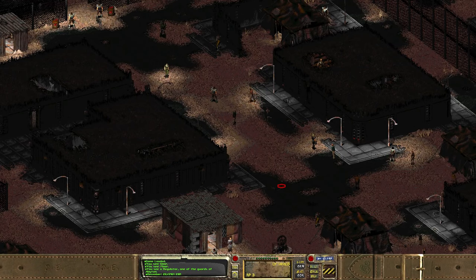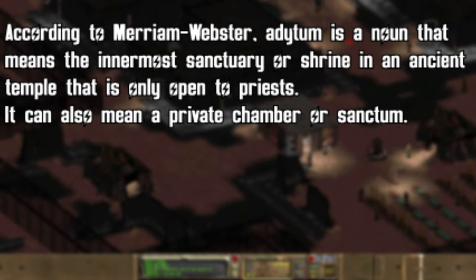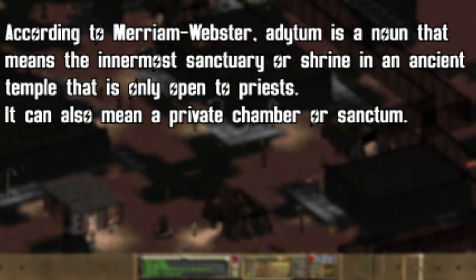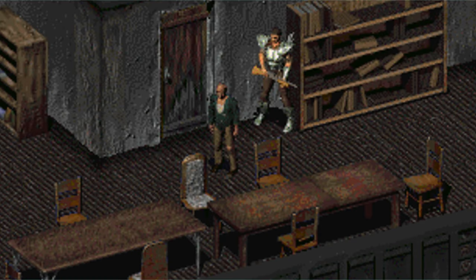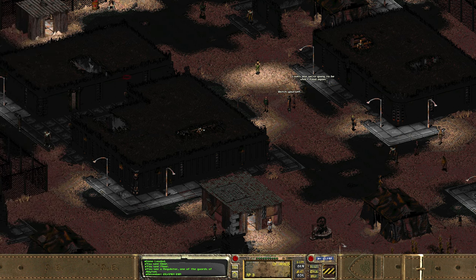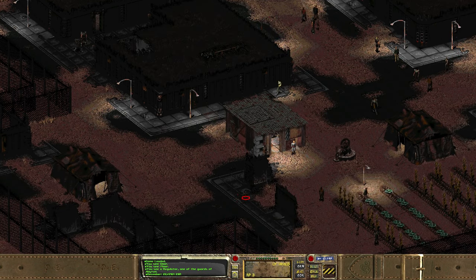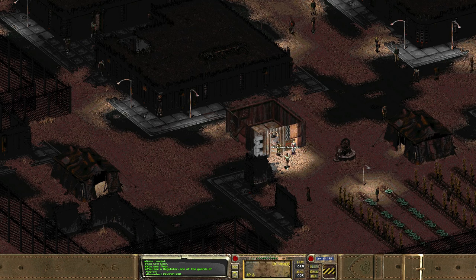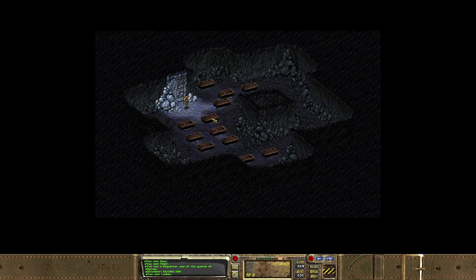The town of Adytum is named after a term that refers to a sanctuary within an ancient temple only open to priests. It's very fitting for Fallout to name things in an almost ironic fashion — in this case, Adytum is the sanctuary within the remnants of Los Angeles, the ancient temple that sanctuary sits within. Originally, the vault dwellers who emerged from the Los Angeles demonstration vault, under the leadership of their mayor John Zimmerman, established authority through a police force known as the Regulators within Adytum. However, Zimmerman would foolishly hire mercenaries who would replace his Regulators and take on their title, while also taking power in the town and reducing John Zimmerman to little more than a figurehead mayor.